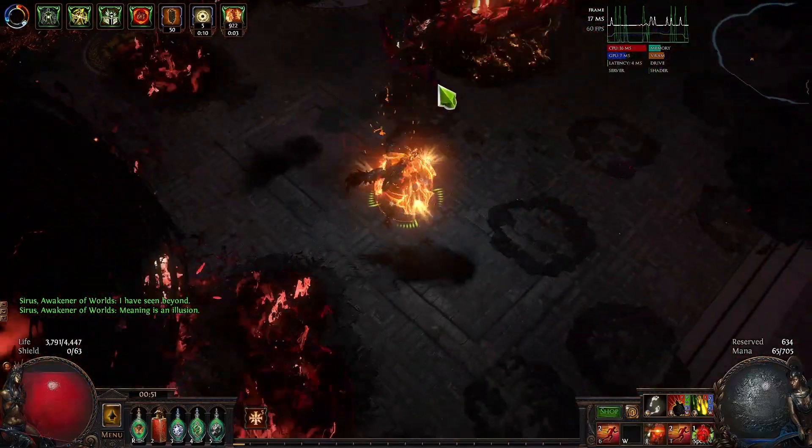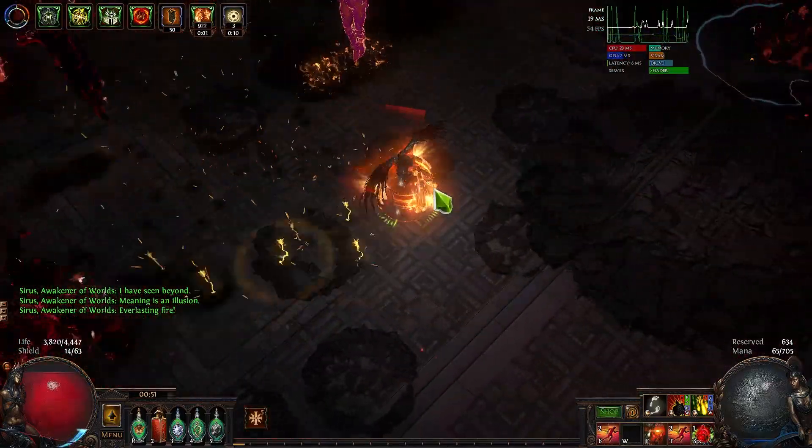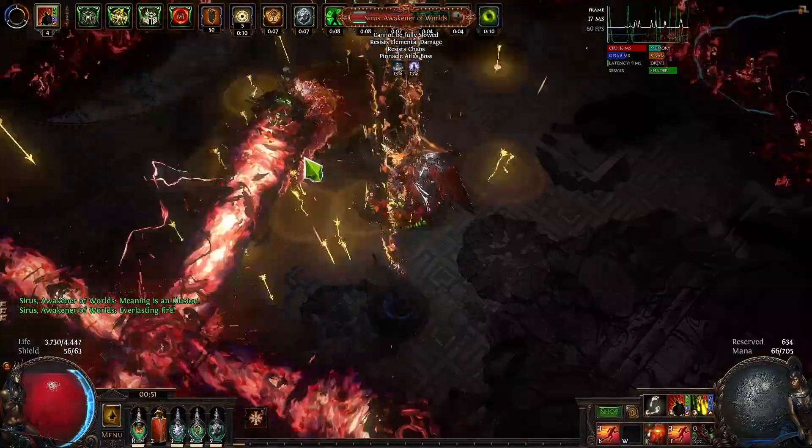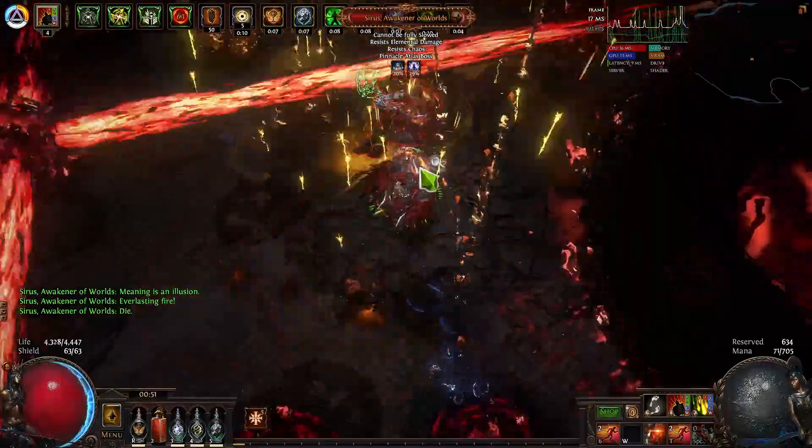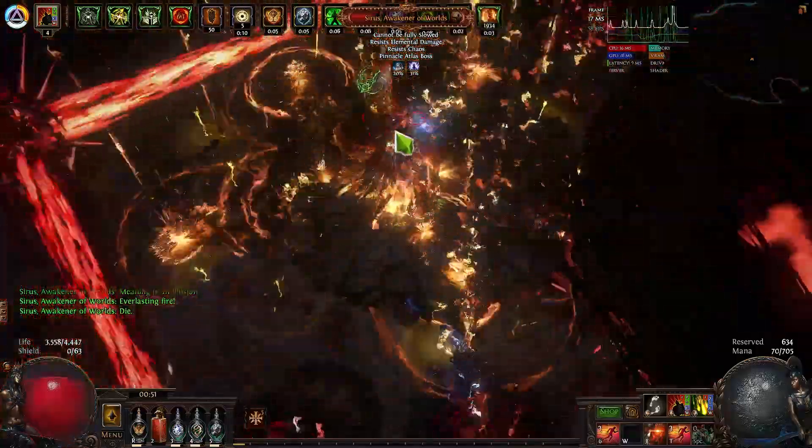For the big bosses I'll run two defensive auras. The good thing about going the route I'm going to show you is that you can switch in Anger — as I've done here for bosses — and you still end up with okay defenses. So I'm just going to talk through the general differences.